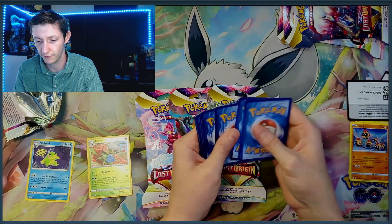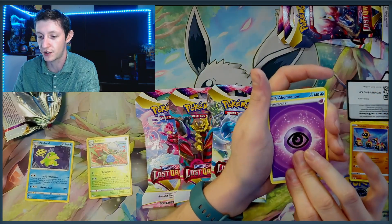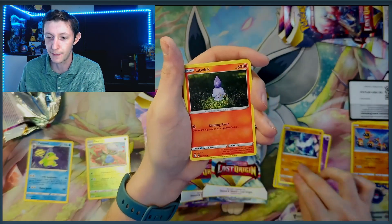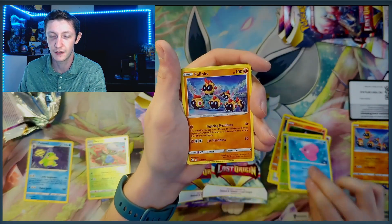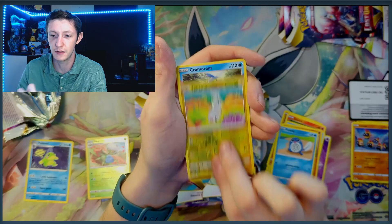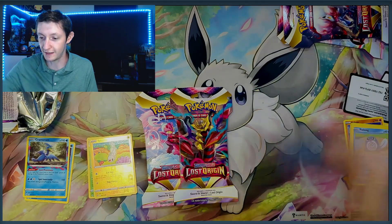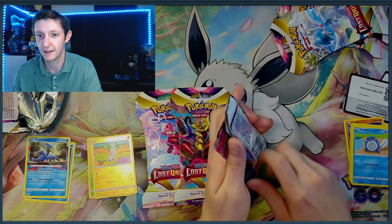My first reaction of this set. We got a Bombasnow, a Carbink — I've never seen that Pokémon before, let me know in the comments below if that's part of the new generation — a Luvdisk, Falinks, a Poliwag, Reverse Tynamo, and a Cramorant. I wonder if this is going to be one of the first in the series that I'm going to strike out. Positive vibes — we're going to pull a banger.